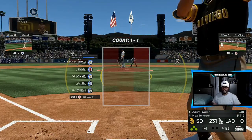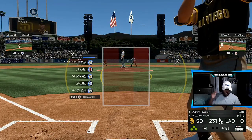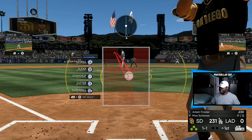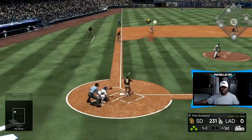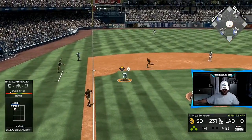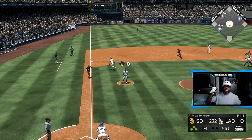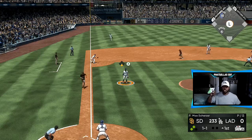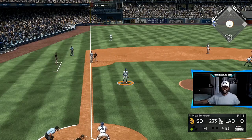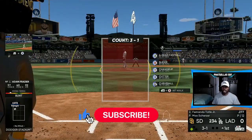Once you're in the game, you just want to bunt the runners home. Pitch the ball and then lay down the bunt. Controlling the other controller, you're going to send all of them home — hold LB to advance all the runners. I'm going to leave one person on base. That's going to be 233 runs right there.